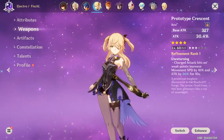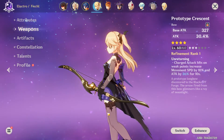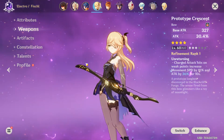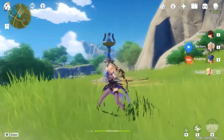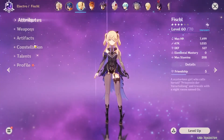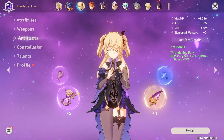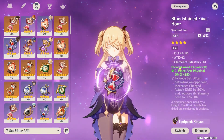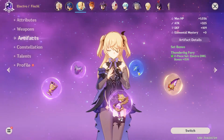I have Prototype Crescent on her. I'd recommend the Recurve Bow, but I made this for Tartaglia and just swapped it over because the Recurve Bow benefits spam clicking. Fischl does a lot of spam clicking, so you could build Thundering Fury and max that out, or your other option is Bloodstained Chivalry — two-piece Bloodstained and maybe two-piece...